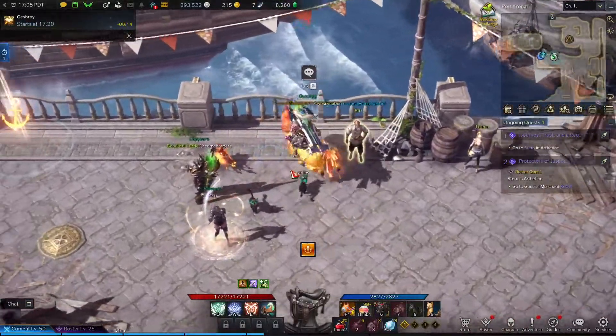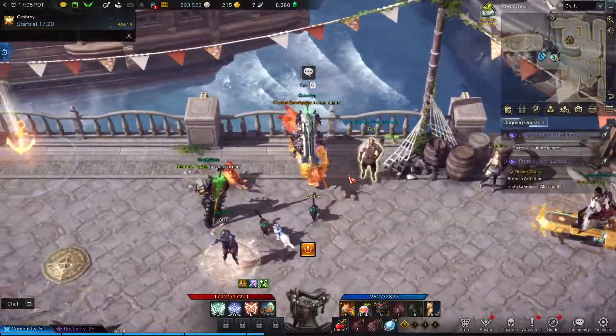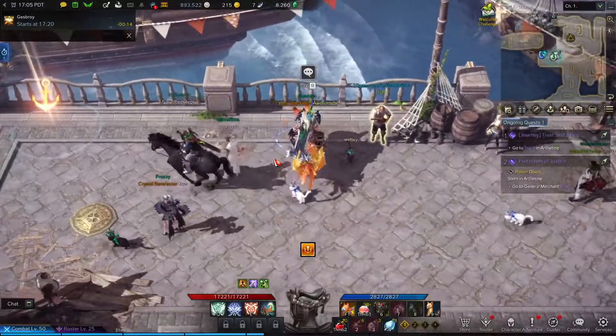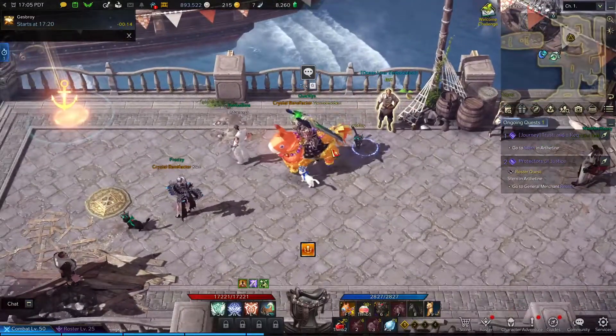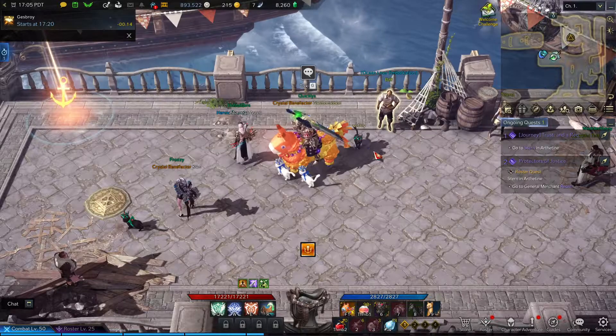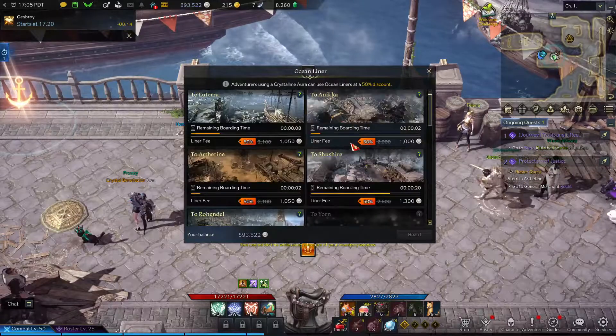So there's this quest called the Ocean Liners. I think you'll find it in Vern, which is where I'm at right now, and it's going to be right here at the ocean seas, so you will see it. So you click it.